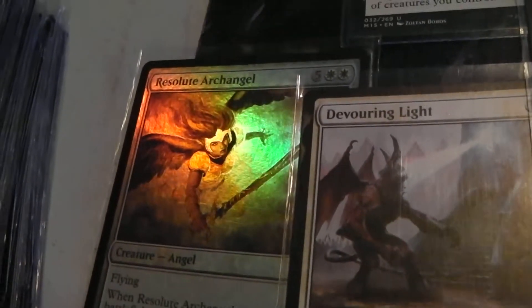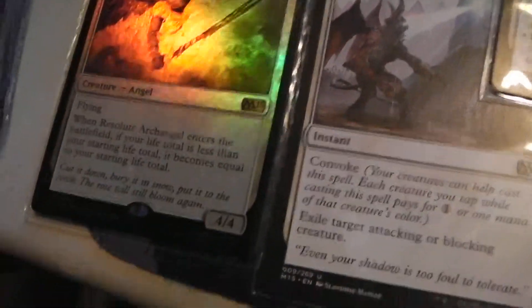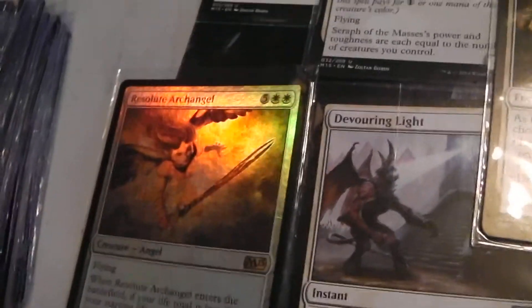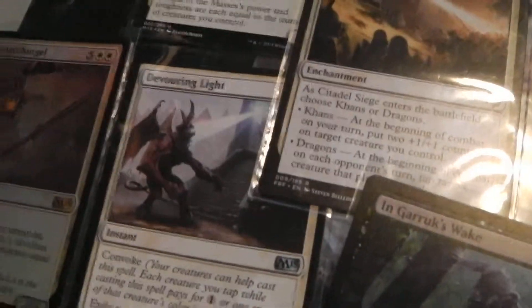Speaking of emergencies, we've got Resolute Archangel — flying 4/4, five colorless two white. Pretty much when she comes in she restores your life total to its original amount. That is definitely a game changer in my opinion. She comes in handy so much; most of my decks this year have had at least one, sometimes two.